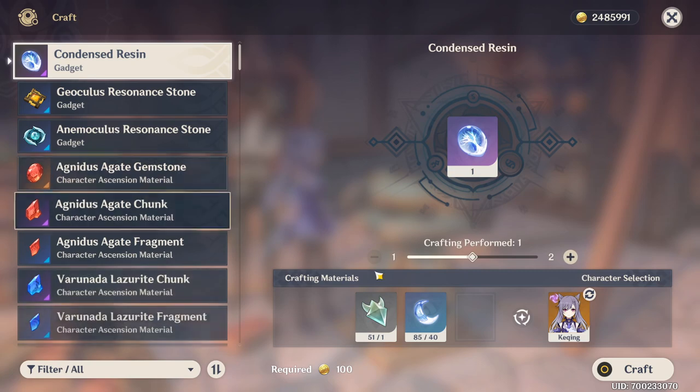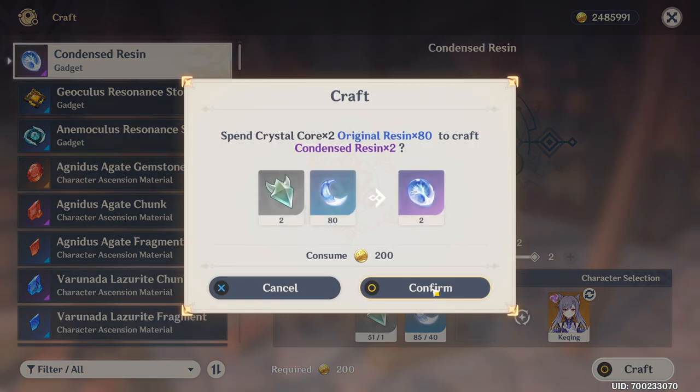I honestly don't want to spend a bunch of condensed resin testing that to see if it's possible to not get a gold book. Maybe those actually using condensed resin instead of normal resin can chime in if you've been running some book dungeons. That would be interesting. We're going to go ahead and craft the other two we need for the last three places.